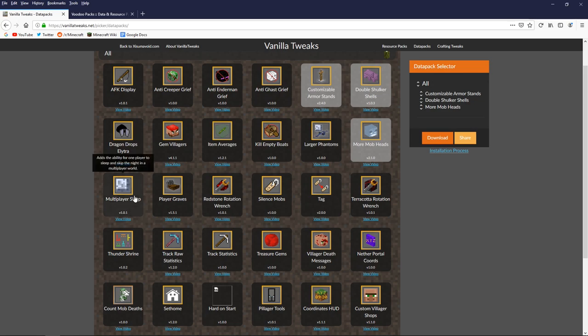Multiplayer Sleep is another one I'll mention but not download, because I'm in a single-player world. It allows one player to skip the night in a multiplayer world, which can be very useful if the other players can't sleep and that one player really needs to make it day. Multiplayer servers actually require every player on the server to sleep by default, so having a one-player sleep option is kind of preferable for some people.